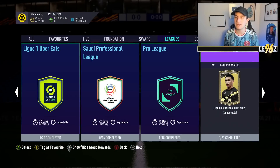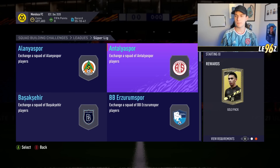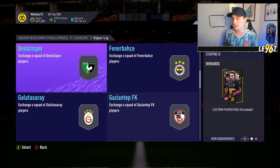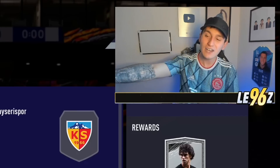Moving to the Super Lig — I'd only recommend two SBCs from this, not completing it all the way through. The first one gives a small Prime Gold Players Pack, and then the Fenerbahce SBC also gives a small Prime Gold Players Pack. This one really isn't worth repeating — you can do it if you want to stock up on silvers, but that's about it.